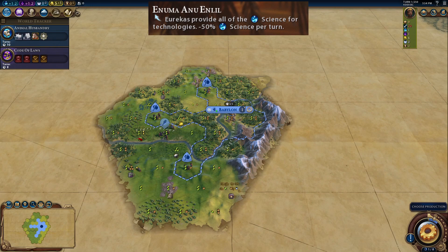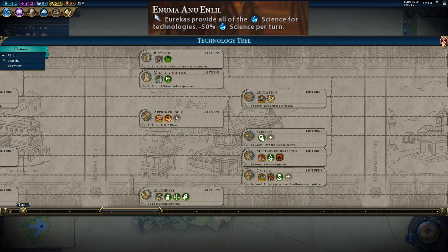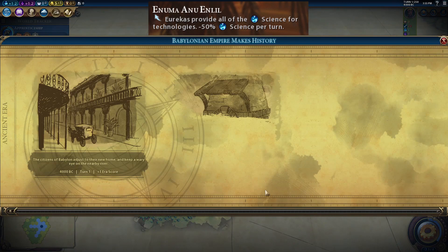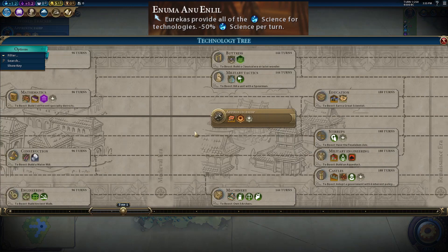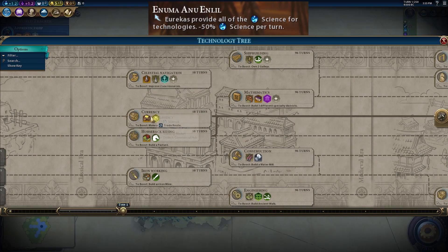In this example in Babylon, I have three builders set up ready to put mines down. We have mining researched. If we put down three mines, we will get the boost to Apprenticeship. After placing all three mines, we just got an era score for being first to the Medieval era and unlocked Apprenticeship. Importantly, you do not need prerequisite technologies to get the full science from a Eureka boost — we did not need Currency for this. Just fulfill the boost. This is extremely powerful.